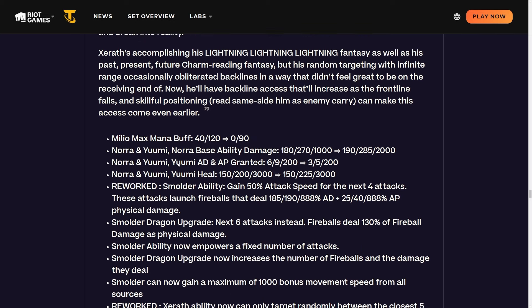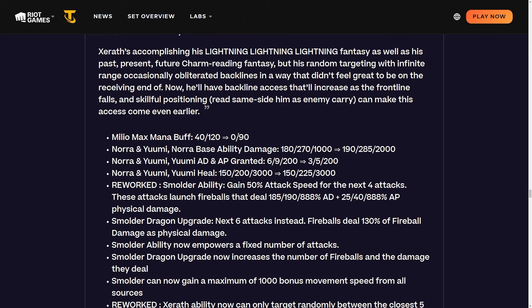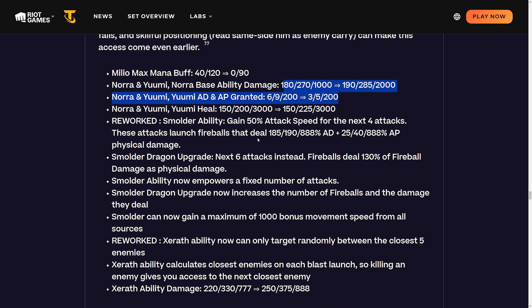Milio max mana buff from 40/120 to 0/90 - they want Milio to feel good as a semi-carry, not just pure support. He's probably one of the best support units at legendary, but sometimes you want damage from your five-costs. Nora and Yuumi: base damage is buffed across the board, AD and AP granted is nerfed a little, and Yuumi's heal is buffed at two-star. They're putting more power into Nora and less into Yuumi - discouraging running a naked Nora just for the Yuumi buff.